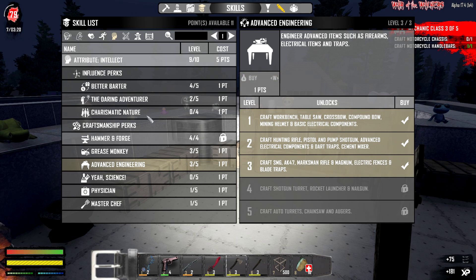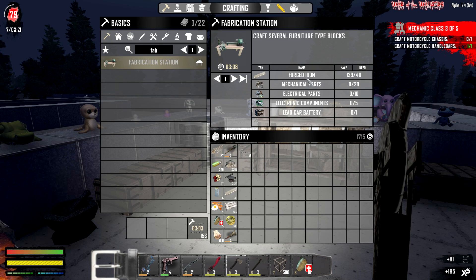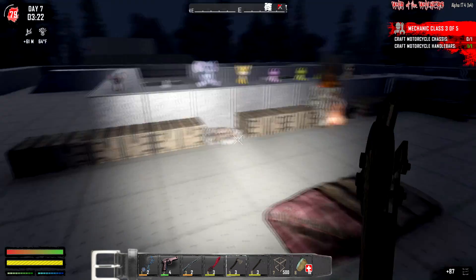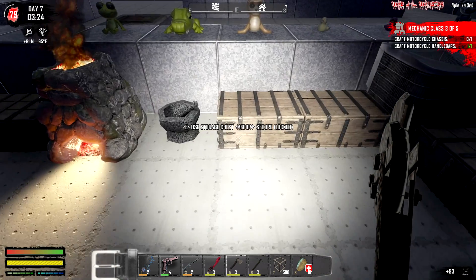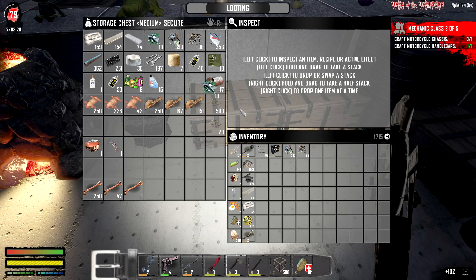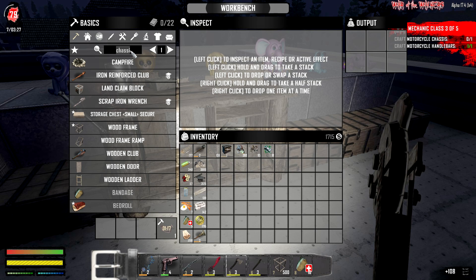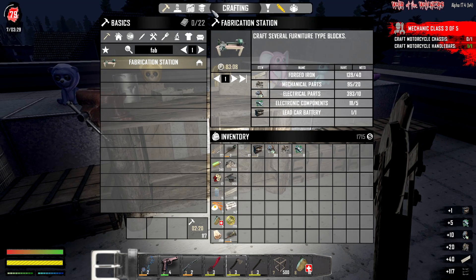Pumping up advanced engineering to craft the SMG and AK-47 - I'm gonna invest in that. And here is the fabrication station. We're going to need a whole bunch of stuff including this to get done - we need a car battery. These things are coming in handy after all. How much time left? A minute. Car battery, some forged iron, mechanical parts, electronic parts. And I believe that's crafted in here too. The fabrication station is going to take three minutes to complete, so we'll hold that.